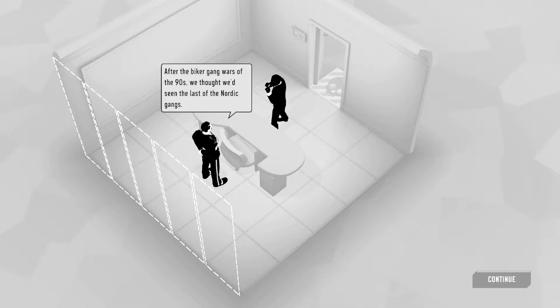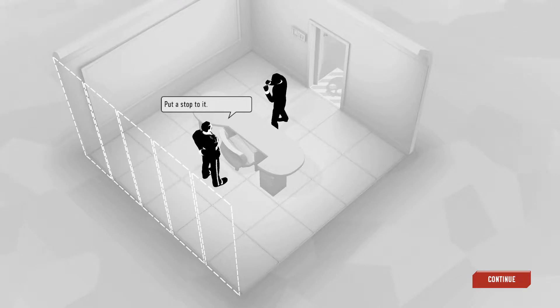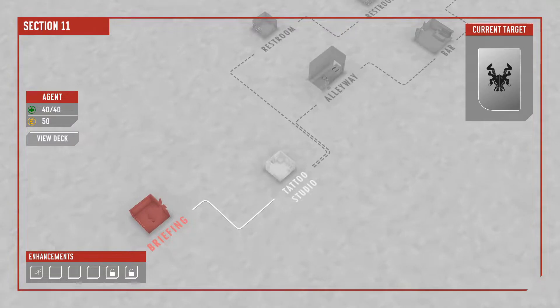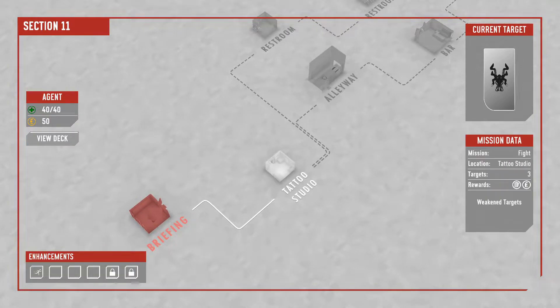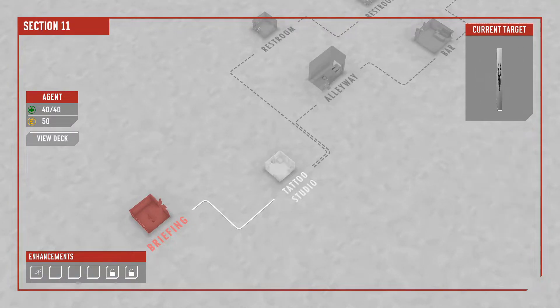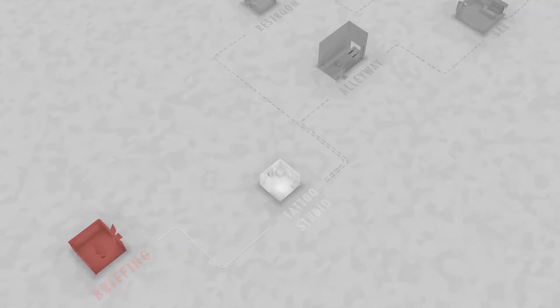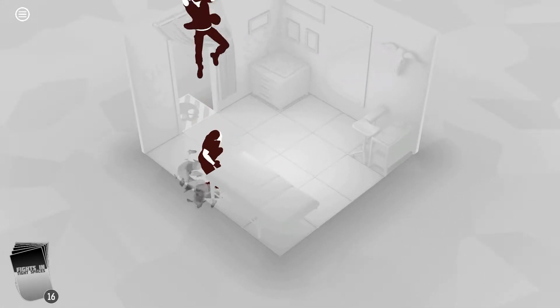After the Biker Gang Wars of the 90s, we thought we'd seen the last of the Nordic gangs. But they're back with a network of clubhouses across Scandinavia. We're seeing a massive increase in smuggling operations on Northern European borders — put a stop to it. Alright, we've got this whole pathway we can handle things. We'll start at the Tattoo Studio — sometimes you've got to go in blind, follow your instincts.